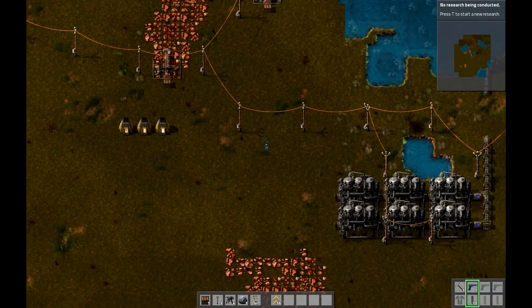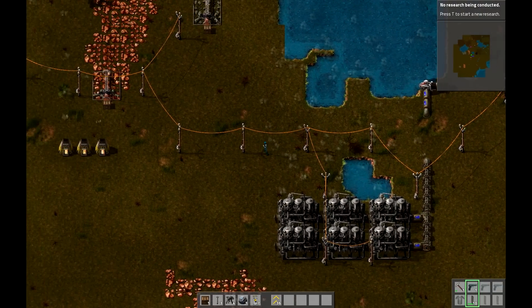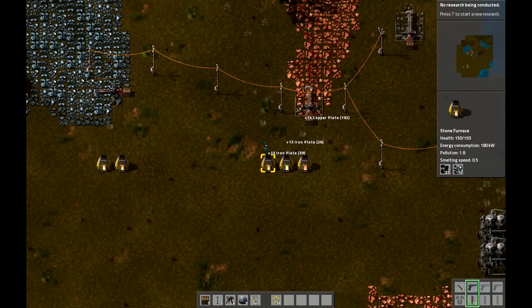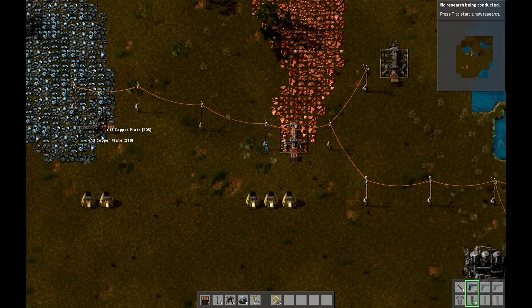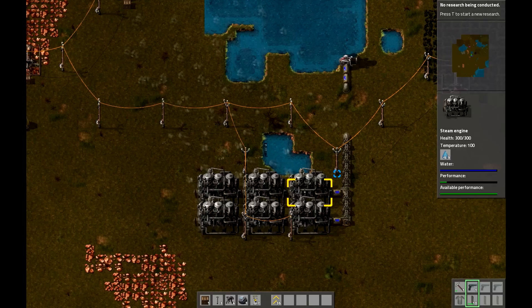Between episodes I set up electrical mines on all my resources. I got the electrical grid expanded a little bit. I set up some more steam engines and a few more furnaces to get stuff going faster. It's all pretty simple.